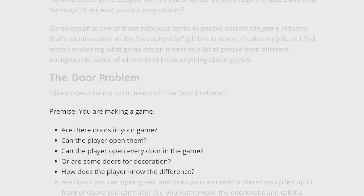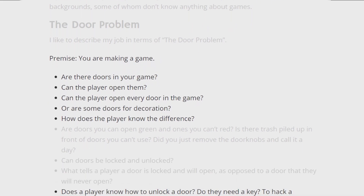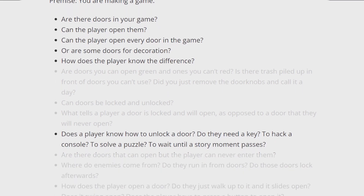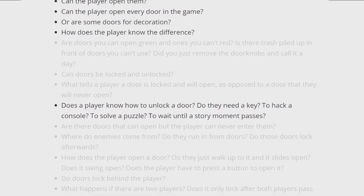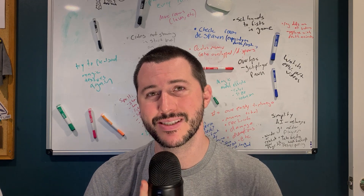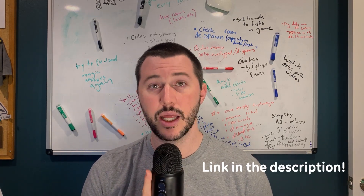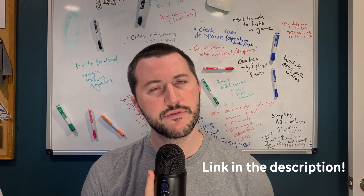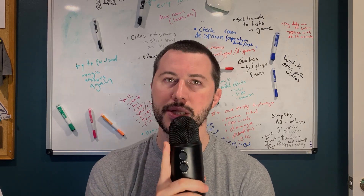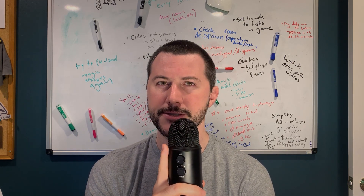A brief excerpt: 'You are making a game. Are there doors in your game? Can the player open them? Can the player open every door in the game, or are some doors for decoration? How does the player know the difference? Does a player know how to unlock a door — do they need a key, to solve a puzzle, to wait until a story moment passes?' It's almost like this article was written specifically for this exact situation. Definitely read the full article by Liz England — it's great and funny and informative, and you will never look at doors in video games the same way again. Unless you immediately forget all the lessons you learned and completely break every single rule the moment you go to make a video game. My bad.